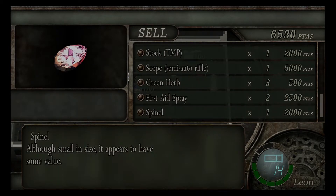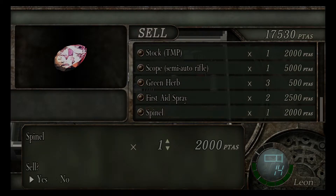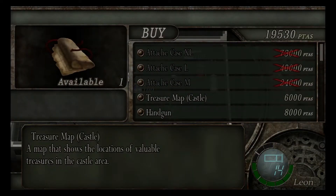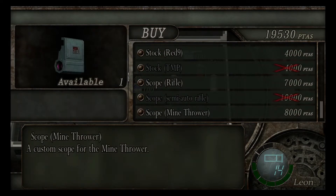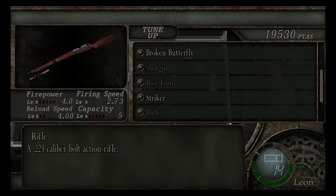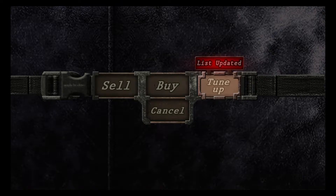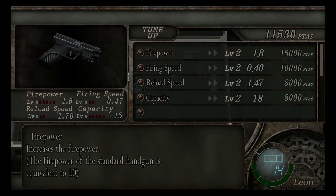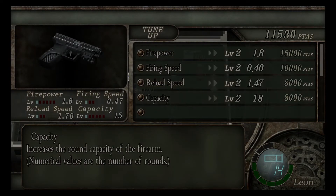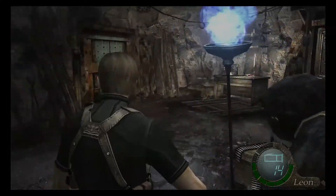I'm not selling ammo. Even though I would love to buy ammo. We can never have too many first aids. Firepower capacity — all I can do is reload speed faster. Is that all? Thank you. Black tail — more capacity. Is that all? Thank you. Alright, come back any time.